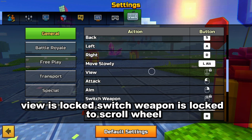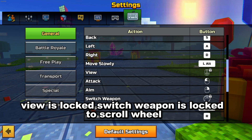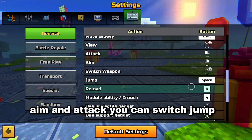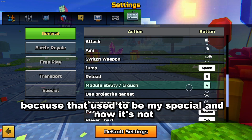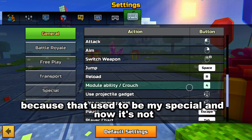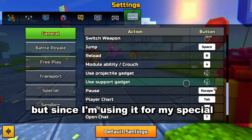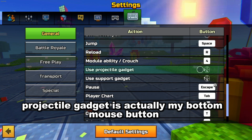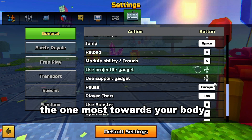WASD are going to stay the same. Move slowly — you don't really need something for that. View is locked, switch weapon is locked to scroll wheel. Aim and attack you can switch. Jump and reload — module ability I actually have as 4, because that used to be my special. The module ability default is actually V, but since I'm using V for my special, it doesn't really work.